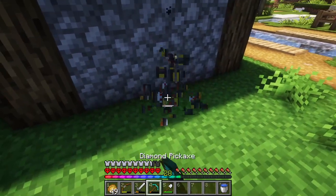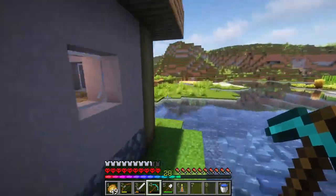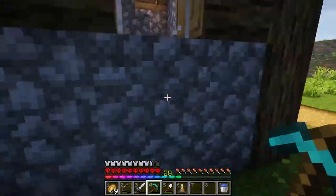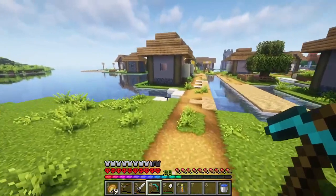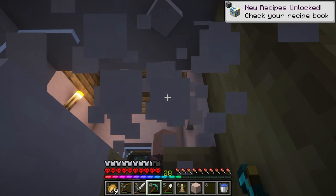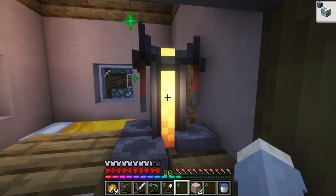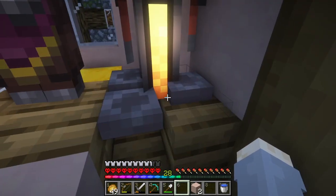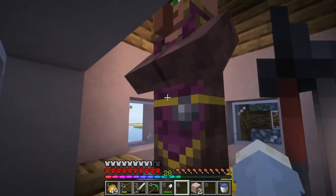I think the best way to get these enderpearls is probably these guys right here. I've already got our brewing stand — I was just using it to stand up to see that guy. We've just got to pick a villager to make our potionsmith. There's nobody in that house, so we'll use this guy in here. And then we've simply just got to level him up. I think this will be a good spot to do it, so I should easily be able to trade with him. He can't get out either, and I don't think anything's going to be able to get in here.